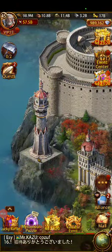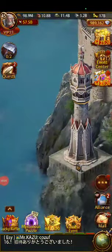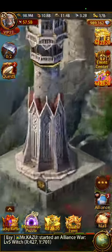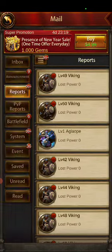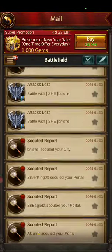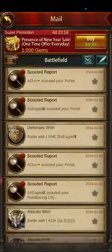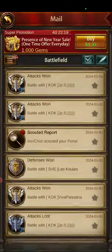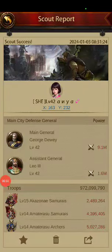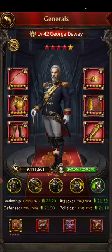Hey guys, just another quick video I want to share. Here's what you gain at level 37 — you can scout someone. After you get level 37, come over here, scout anyone, and when you get to the report, just click on the picture of the general.